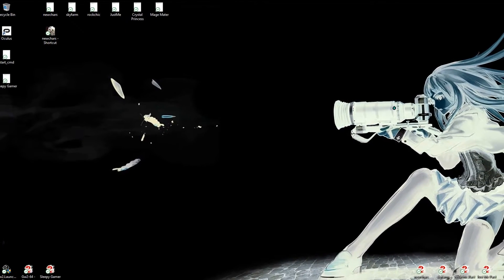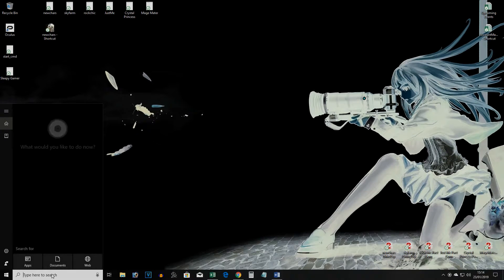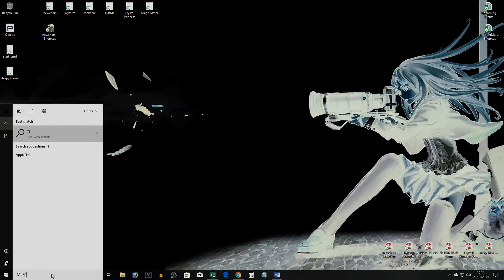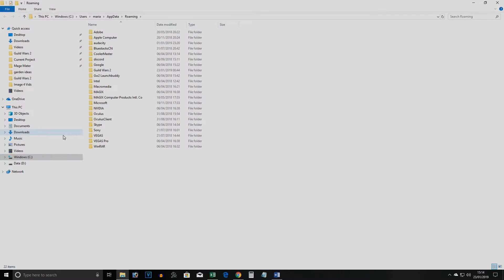First, we need to make sure our local .dat folder is up to date. To find it, type %appdata% into your search bar and press enter. Then select your Guild Wars 2 folder.